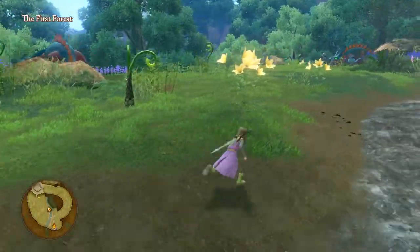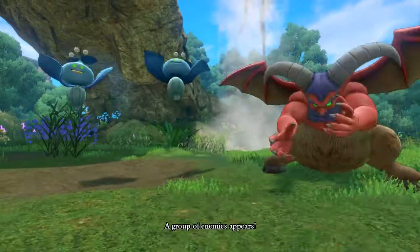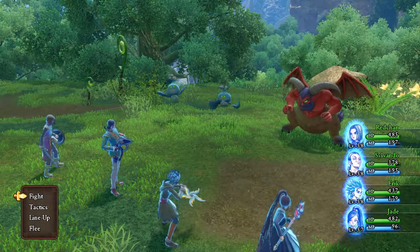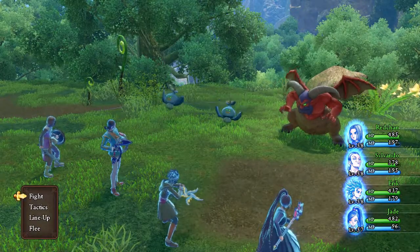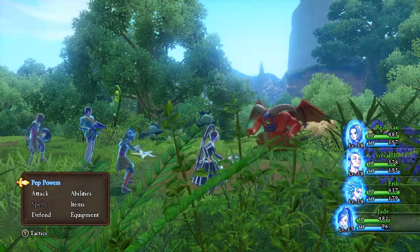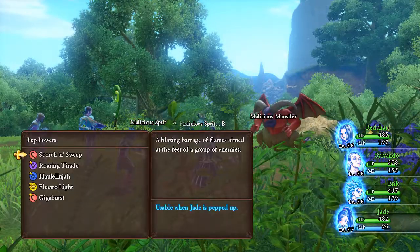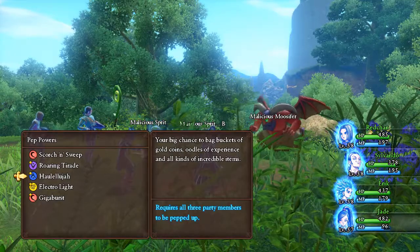The guide I watched suggested doing this specifically here with these enemies. Aside from the giant dragon, those little flying things will actually heal the party — it's weird, but they do. So here's what we're going to do. Sylvando doesn't technically need to be pepped up, so we're not going to use a pep power for him, but since he's already pepped up I can use the pep pip to complete the pep up needed for the second pep power. The first one we're going to use is called Hallelujah, which will increase the experience we get at the end of battle.